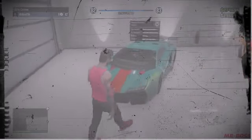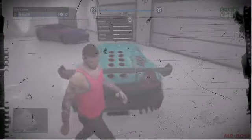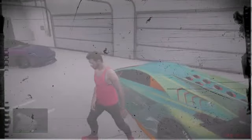My last car is the Pegassi Zentorno. Of course, this is the dragon skin that I've showed you guys before — that lime-ish, sea-green with the red and orange secondary color. I really like this car. The Pegassi Zentorno is one of my favorites, definitely one of the better looking cars in the game as far as the Lamborghini family goes, and the dragon scale skin is a very nice plus on that.